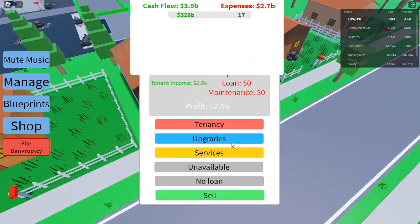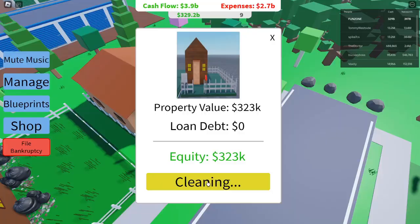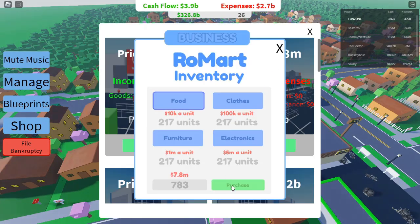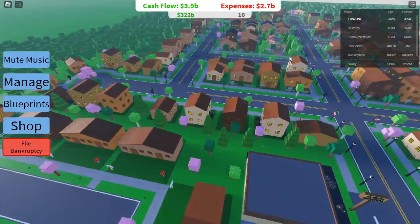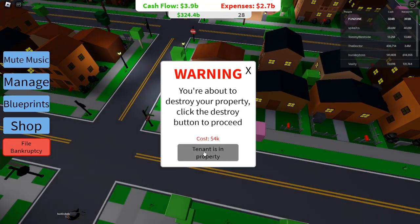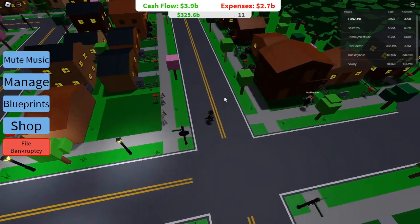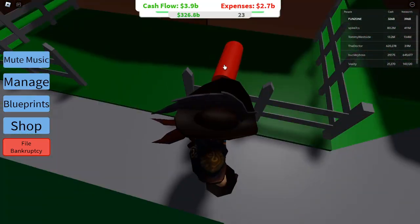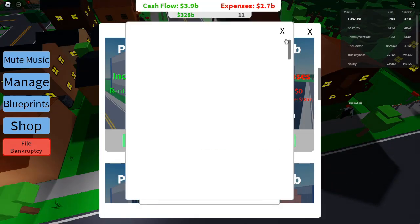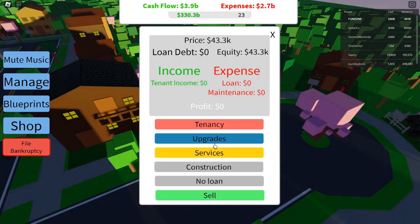Tip 4: Scale Up With Condos And Large-Scale Investments. Once you've built up a steady flow of cash, it's time to move on to more luxurious properties. Condos are a fantastic way to boost your earnings. Condo unit number one requires a loan of $280,000 but has a massive cash flow of $1,400,000 and two tenants, leading to a minimum profit of $21,500. If you keep upgrading, you'll reach condo unit number three, which costs $2,100,000 in cash but nets you $22,500 with three tenants. As long as demand remains high, these properties will continuously deliver reinvestable income.